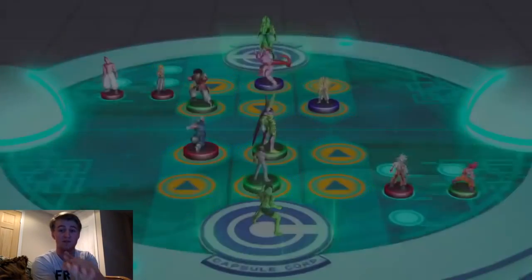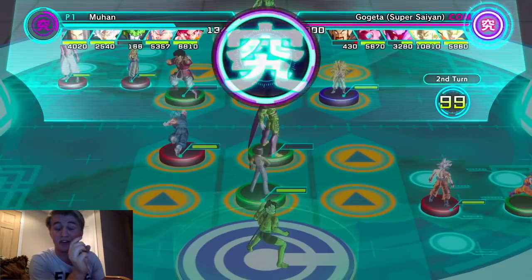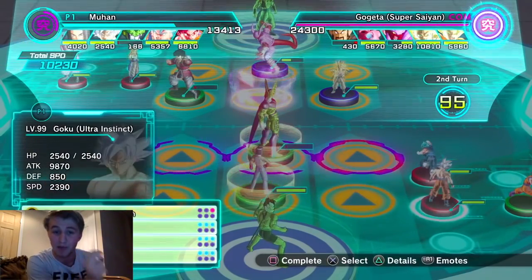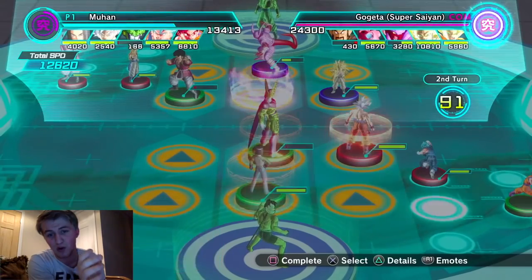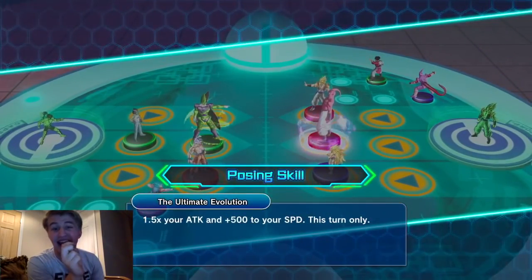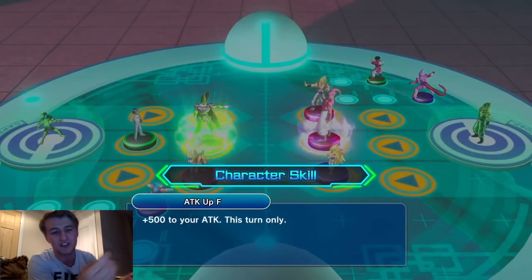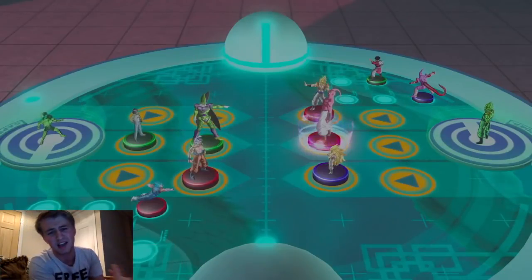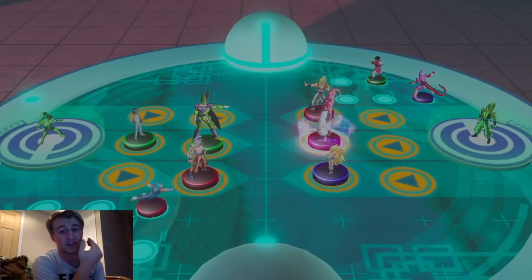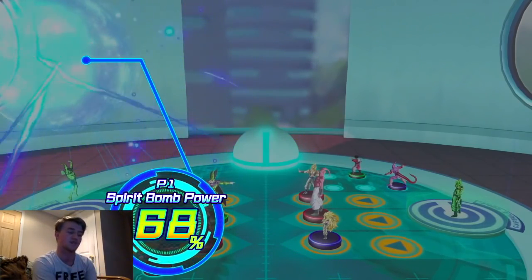Cell took a little bit of damage - his HP went below 50% which means he got a 1.5 times own attack buff. I needed to keep Android 17 on the field because of ET skills. I actually messed up not putting Ultra Instinct Goku on the field since I was going to win on speed regardless and he wasn't going to get an ult. I could have put Vegeto Blue bottom right - once Vegeto Blue ignores defense it's basically a Beerus mix with Kibu, attacking everybody in front of him, which is absolutely gross.